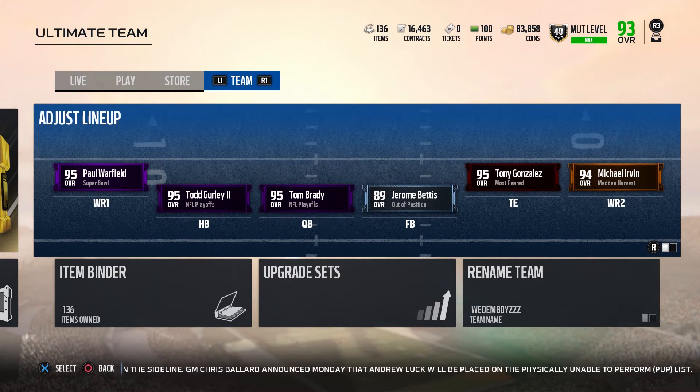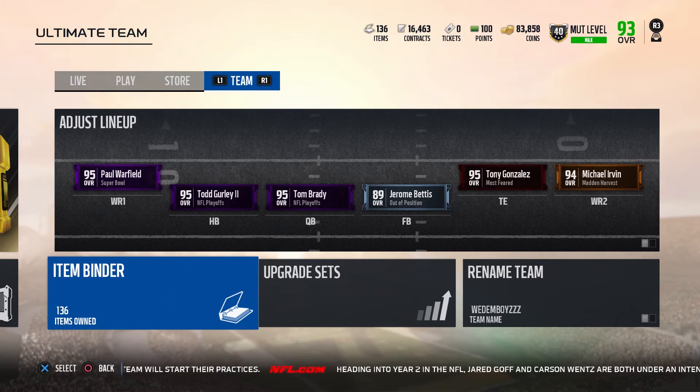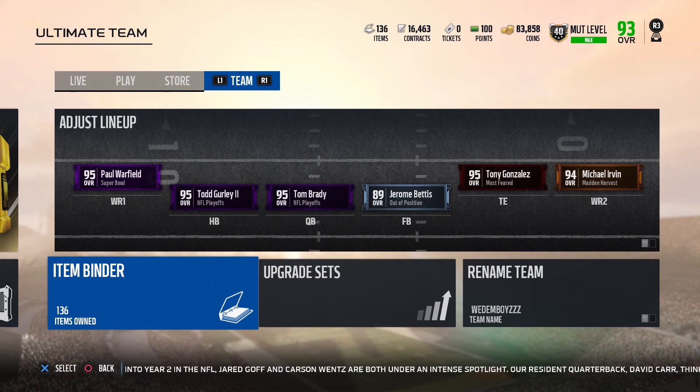Cards on the auction block have already dropped about 40k, so just be aware of that. Don't forget about the giveaway I'm doing on Twitter — it's a 95 overall Super Bowl Legend, three choices on my Twitter screenshot. All you had to do was retweet and subscribe to the YouTube channel to enter. It's a 300k card. That's pretty much all I have — it's been your boy Mr. Clutch, signing out, peace.